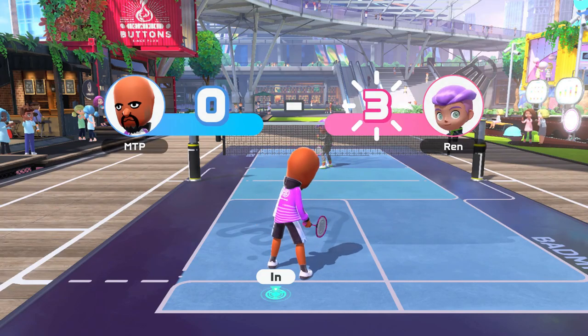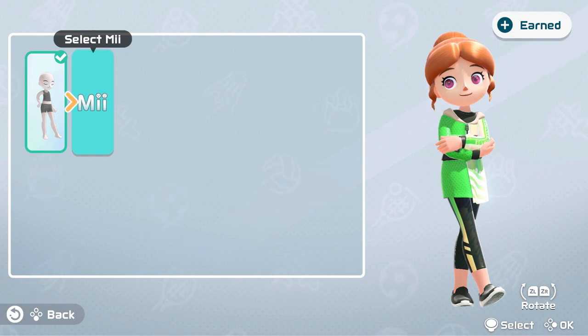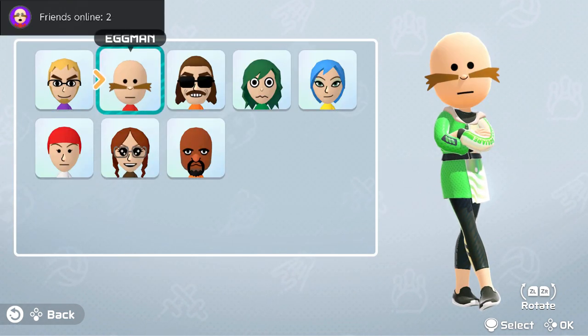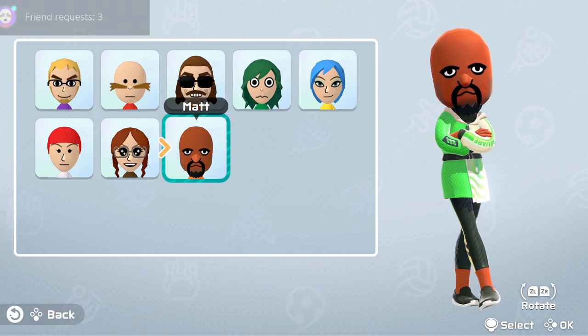Miis themselves can be used online and offline. When creating a new character, go to body type and click on the Mii option. This allows you to pick from any Mii that you have made on the Nintendo Switch itself through the settings menu. Select it and there you go — there's your Mii. It's that simple.